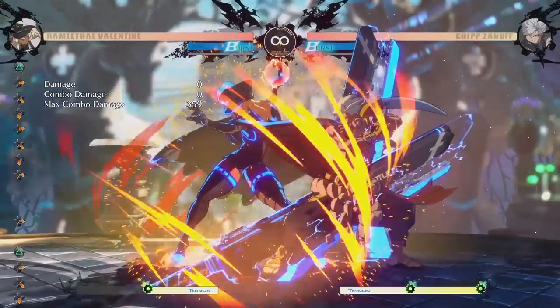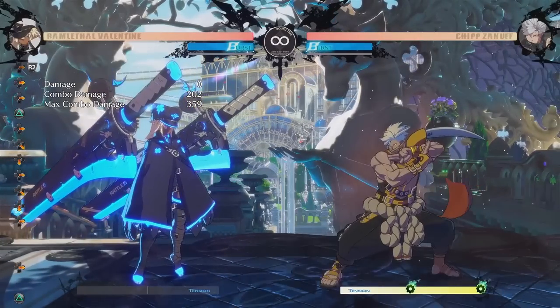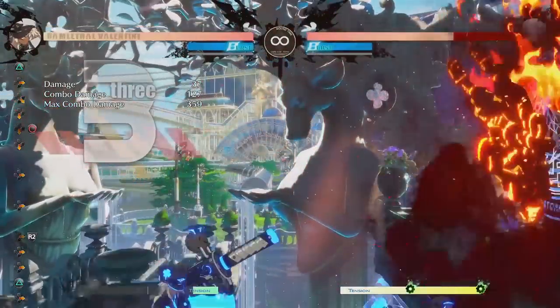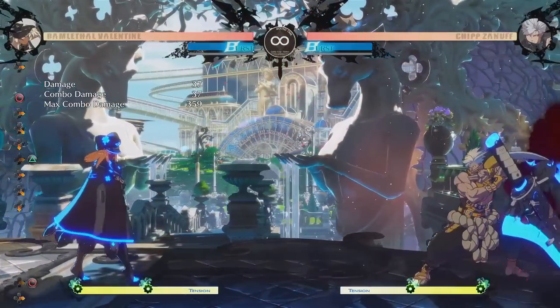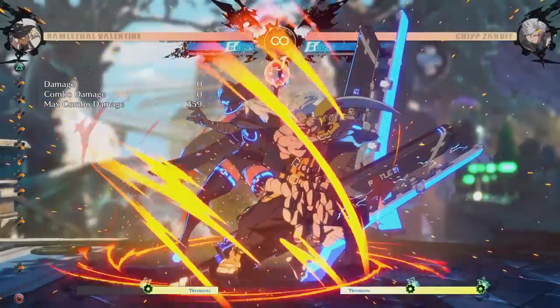Now after landing this super, you want to dash and then input the Roman cancel, because that will actually move Ramlethal forward a little bit. That's important, because you want to be close enough to do crouching heavy slash into her slash projectile. And then just like the first combo, you want to do the heavy slash projectile immediately afterwards, because those explosions are going to help you do the combo. So far, the first half of our combo looks like this.